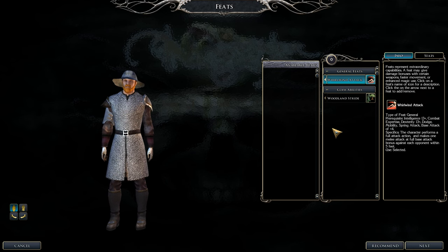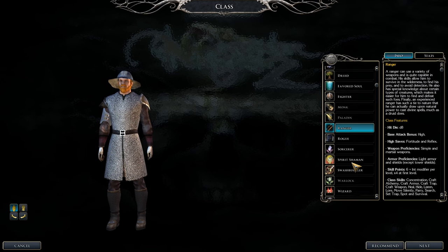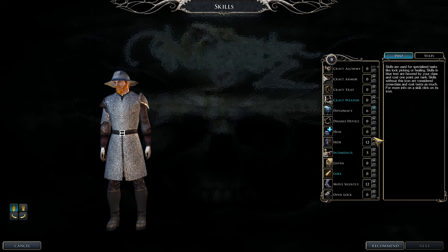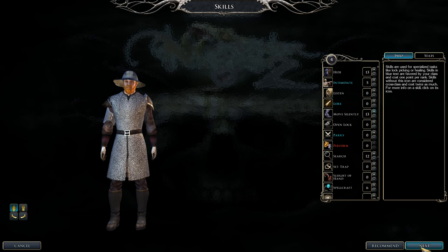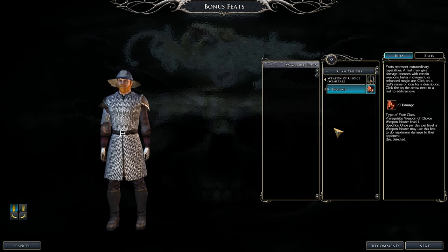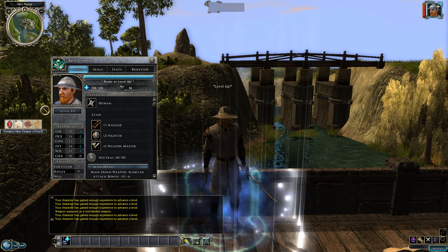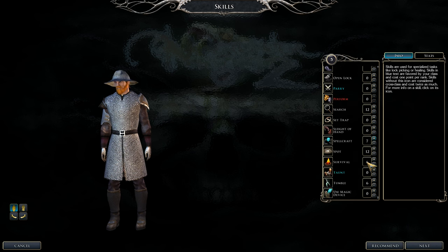Woodland Stride makes you move 10% faster in outdoor areas. Now pick the Weapon Master prestige class. Put points into Diplomacy if you can, otherwise add to Hide and Move Silently. You get two free things: Weapon of Choice — your Weapon Focus weapon is now your main Weapon Master weapon — and Ki Damage, which lets you deal maximum damage to your opponent. If your weapon does 1-10 damage, you'll deal 10 every time, plus modifiers.